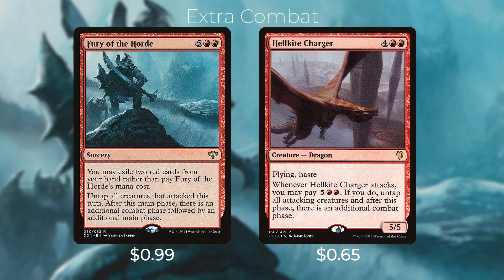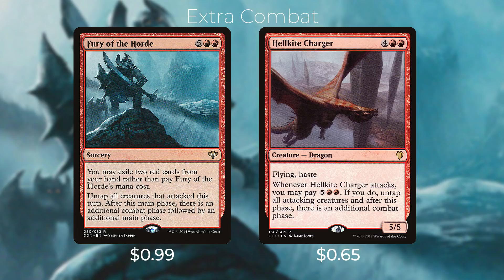Then we have Fury of the Horde — five red red for a sorcery. You may exile two red cards from your hand rather than pay Fury of the Horde's mana cost; untap all creatures that attacked this turn, and after this main phase there's an additional combat phase followed by an additional main phase. This is really nice because you can exile two dead cards in your hand to play Fury of the Horde for free. And then we have Hellkite Charger — four red red for a dragon with flying and haste; whenever Hellkite Charger attacks, you may pay five red red, and if you do, untap all attacking creatures and after this phase there's an additional combat phase.